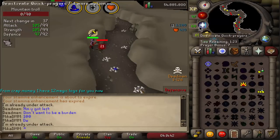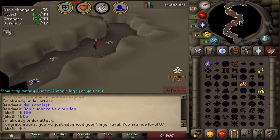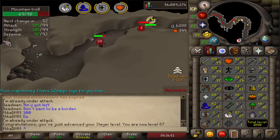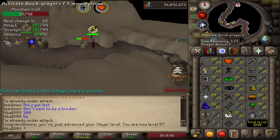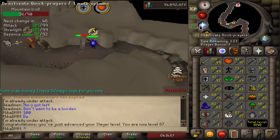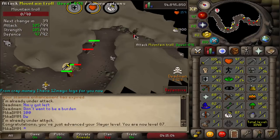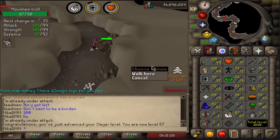How do I miss those levels? I just got 87 Slayer, which is a massive level, because I can now get assigned Krakens! I just don't see it hitting me yet — I guess I'm a little too tired at this point. But yeah, 87 — I reached my goal! Now all we need to do is hope for some Krakens, and that is about it. I have a lot of tasks, and I will extend Krakens.